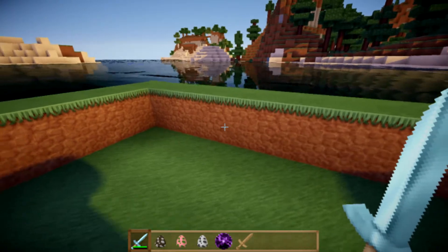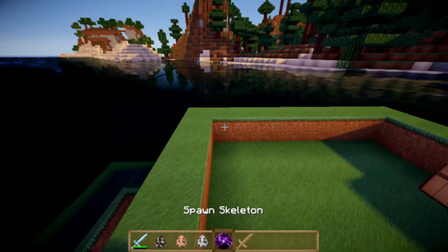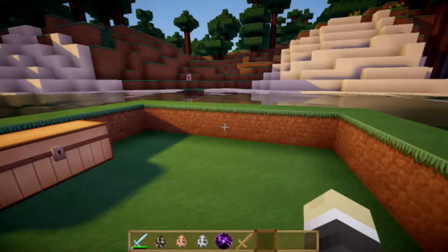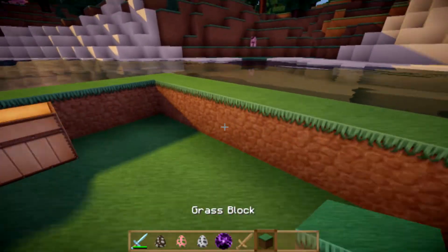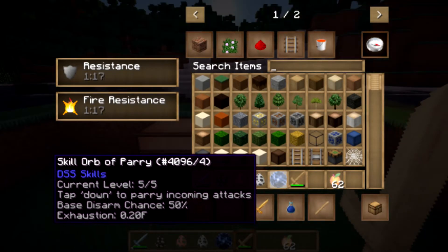It will take a while to fully break armor this way, and you'll often have a better chance just fighting normally. But if you want to destroy a friend's armor in PvP, you can go around with no weapon and just constantly punch them — you'll end up breaking their armor, which makes for a good laugh.